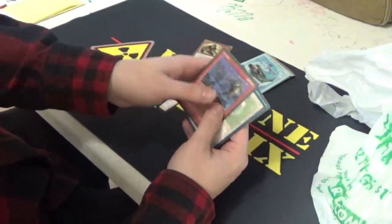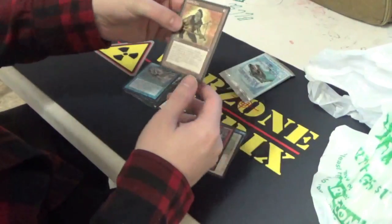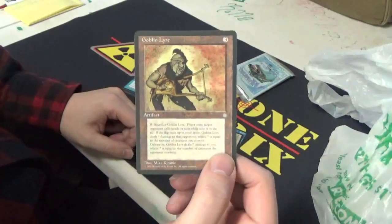So our Uncommons were Green Scarab, Silver Erne, and our rare was Goblin Liar.